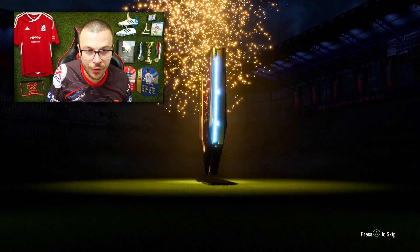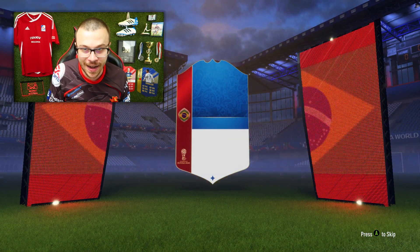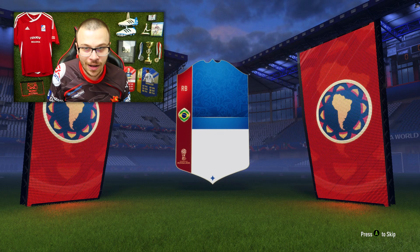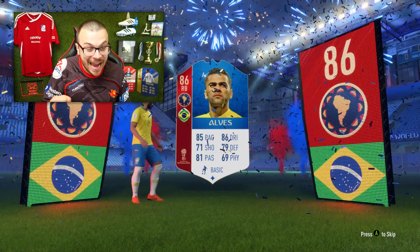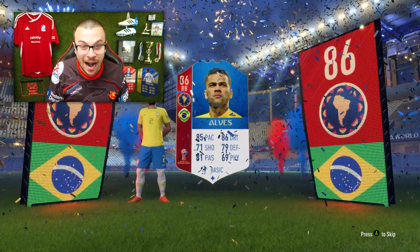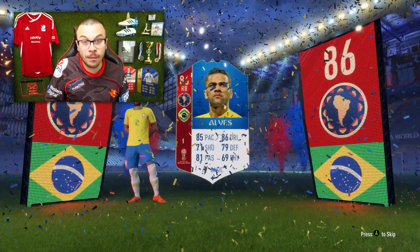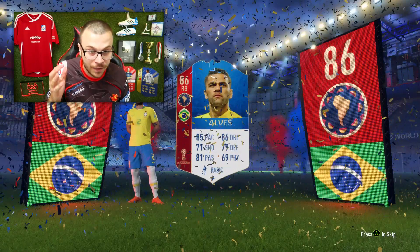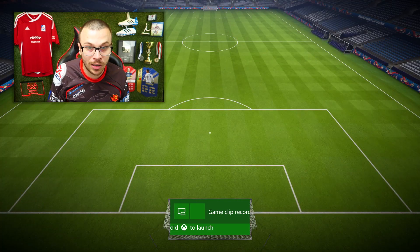I think we're gonna get a free pack right now — and it's a free pack! That's a World Cup player, a Brazilian right back. Dani Alves! An 86-rated Dani Alves in a pack, boys — how amazing is that? One of the highest rated World Cup players. That's an absolutely insane pull!